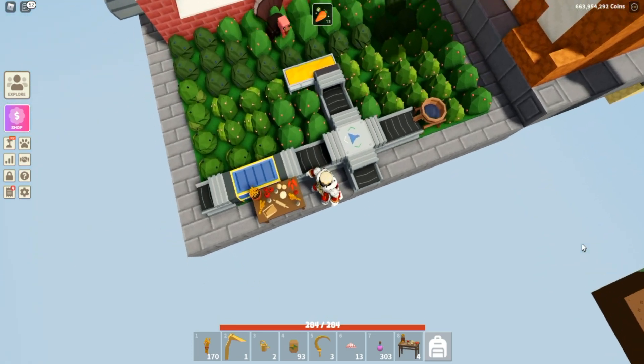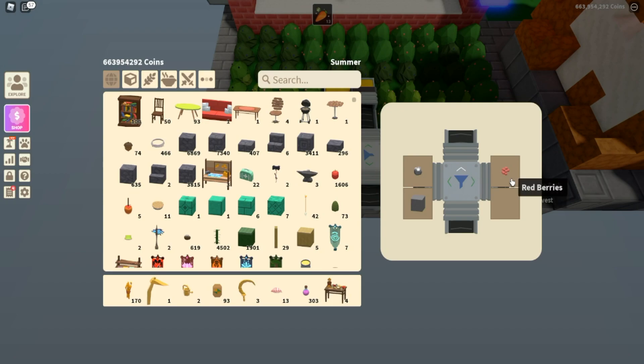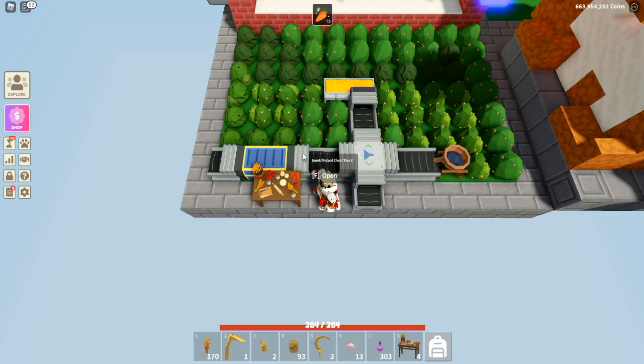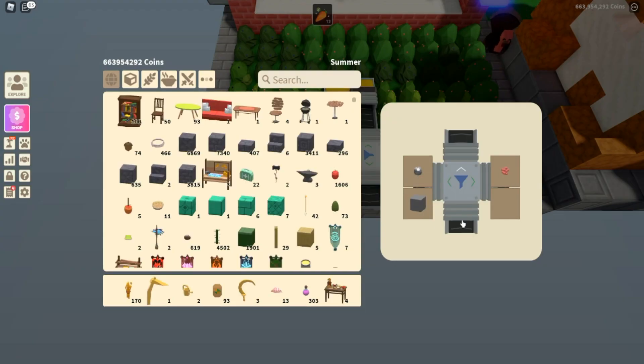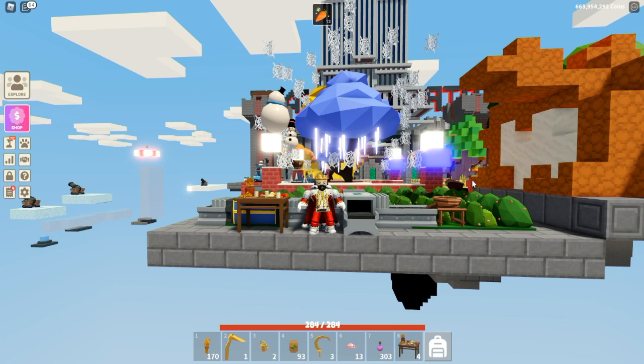That's it — short, sweet little video. I just wanted to show you guys: if you want a self-sustaining turkey farm, you can use the industrial berry basket with a filter conveyor. Set it up so the red berries go to the trough, and the rest of the berries go through the back end into your input chest. Thank you so much for watching. Remember to have fun and keep it imaginary.